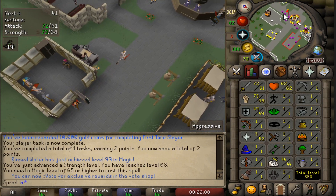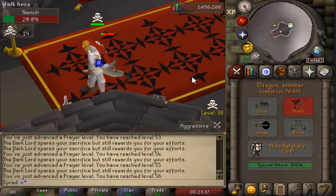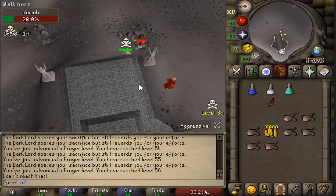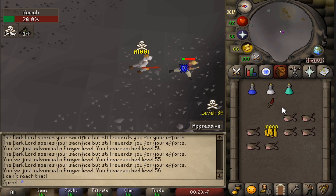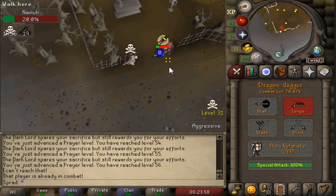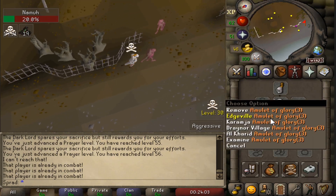Let's use these bones on the wilderness altar - from all those bones we got 56 Prayer! There's a player nearby - let's try to kill him! Oh, there's a gap... he got away. I wanted his bones! That would have been so funny - he probably had like a full inventory of dragon bones as well.